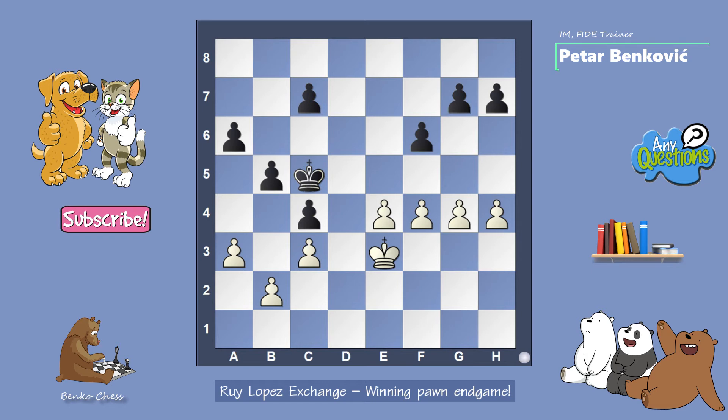For example, if black plays king c5, this is not good. White plays f5, king d6, and king f4. White is waiting for black to move the king, and then plays e5 — to take on f6, then g5 — and makes a passed pawn on the kingside. Black is doing something like c6, and in many similar positions white sacrifices the e-pawn.